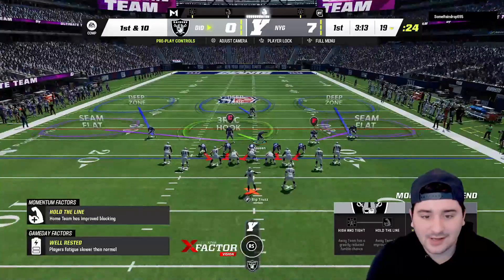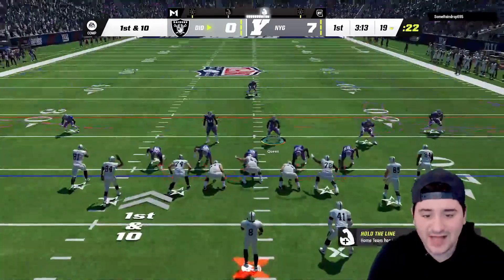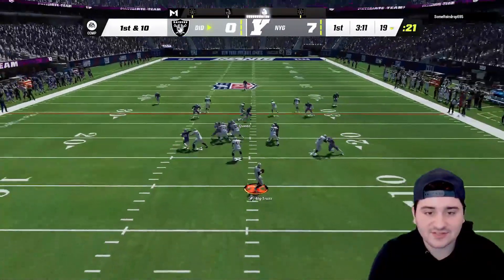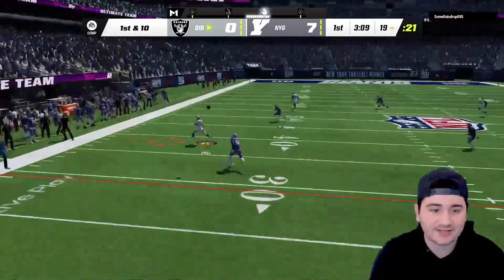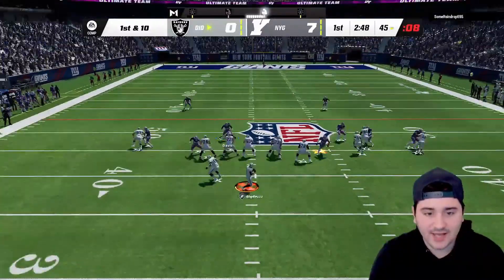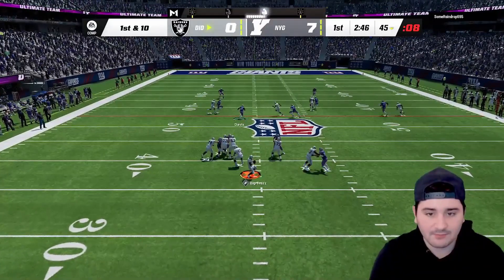Daniel Jones with an absolute dot to Tyreek Hill. This is how this game's gonna go — Tyreek Hill's gonna eat. We got a user on the running back here, he's gonna go up the middle.